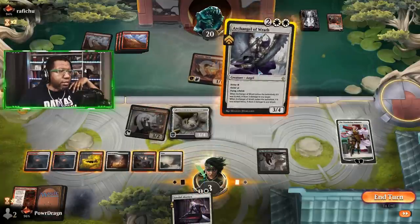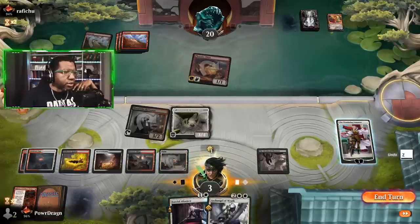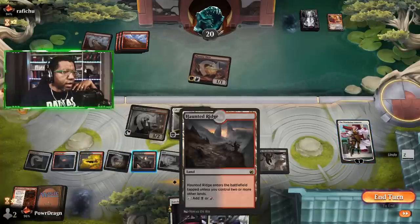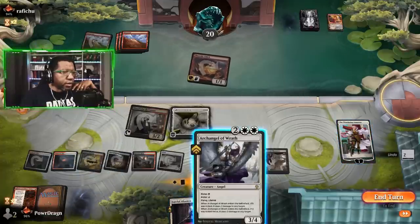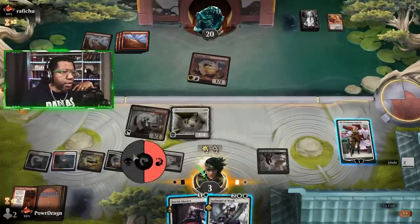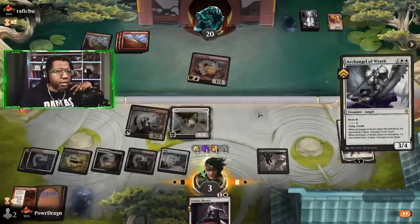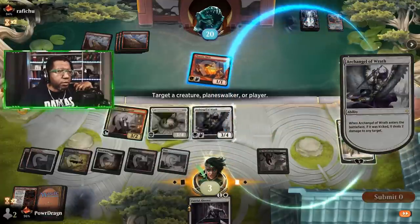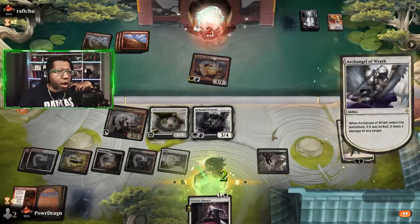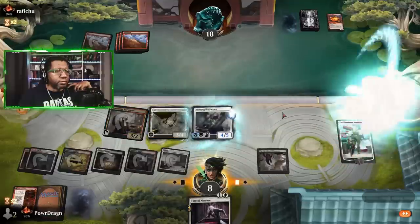All righty, let's do this. Wait wait wait, Arena — I don't want to take damage for this. Let's make this colorless and this colorless, then pay the kicker with the other ones. I'll make this black and this one red. Kick, kick — we'll shoot this and shoot you. Then we'll plus one that Angel, and now we should be all good to go. Oh man, that was close!